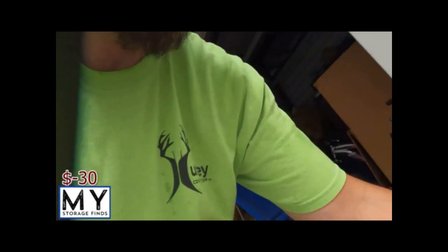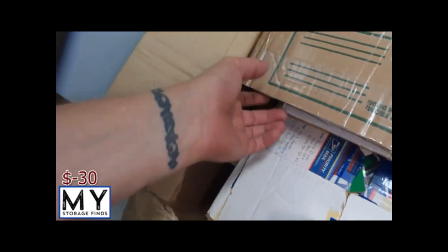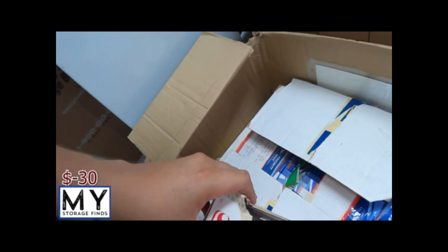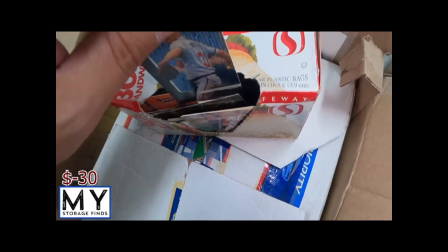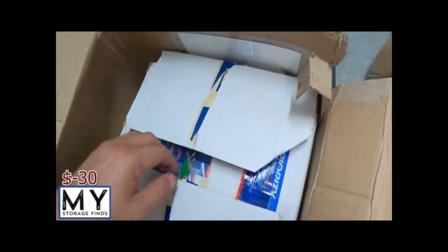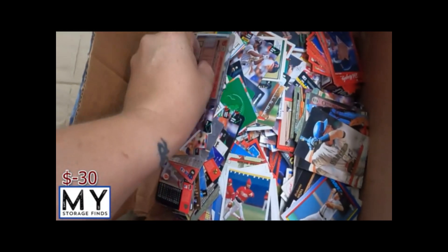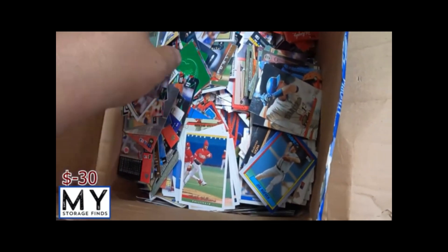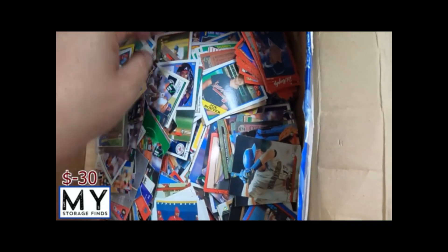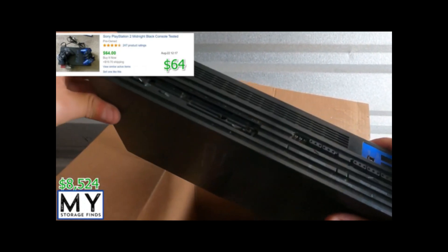Everything basically told me it would be different types of stuff, and there are literally all kinds of baseball collectibles in here. More cards — too many to look through here, there's a box literally full of cards. Jerry Royster — looks like it's autographed. There's literally cards everywhere. Down here we also got a PlayStation 2 memory card.